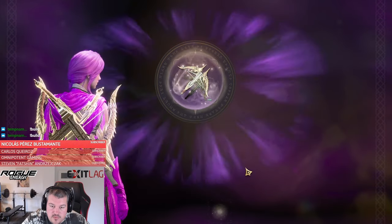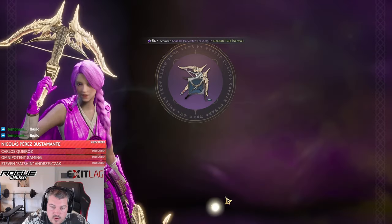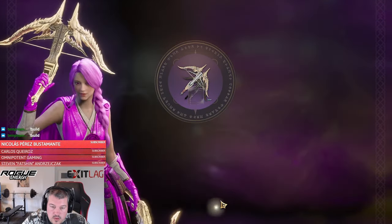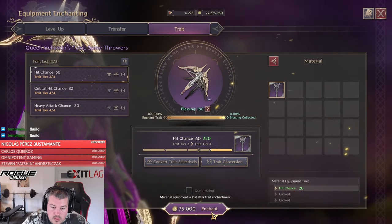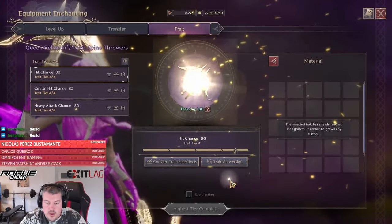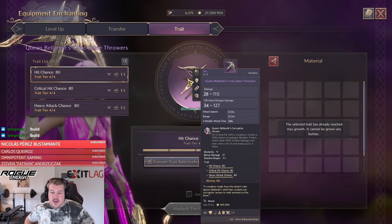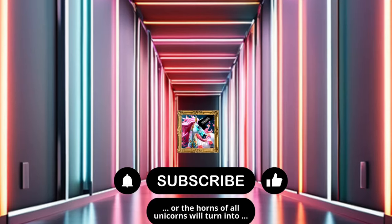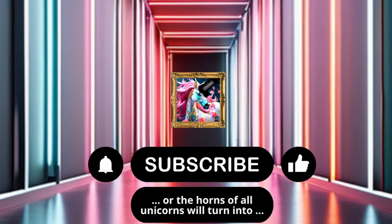We're going to go here and use the blessing for the blue one. And on the heavy attack chance we're also going to use the blessing. And here we have it — a fully traded archboss weapon before the castle siege. I love it. And here we are!